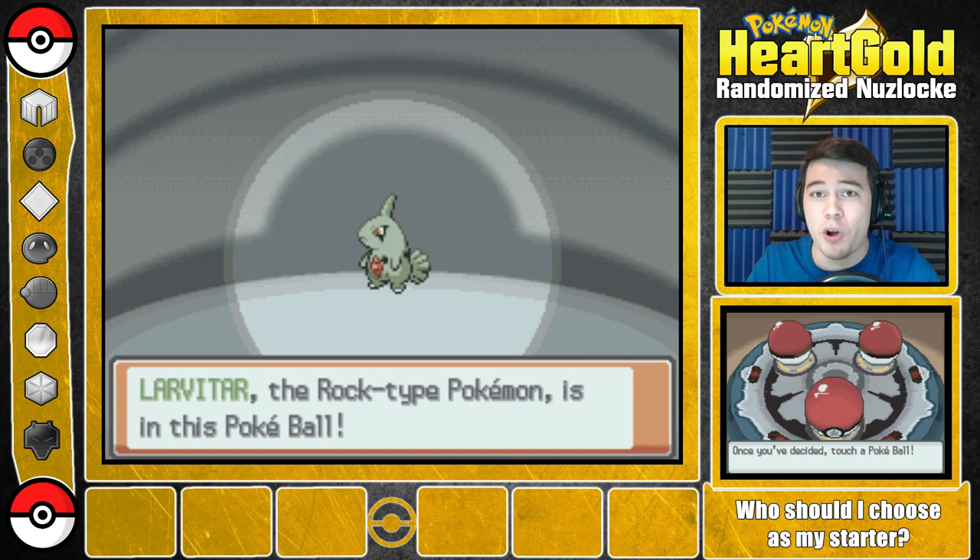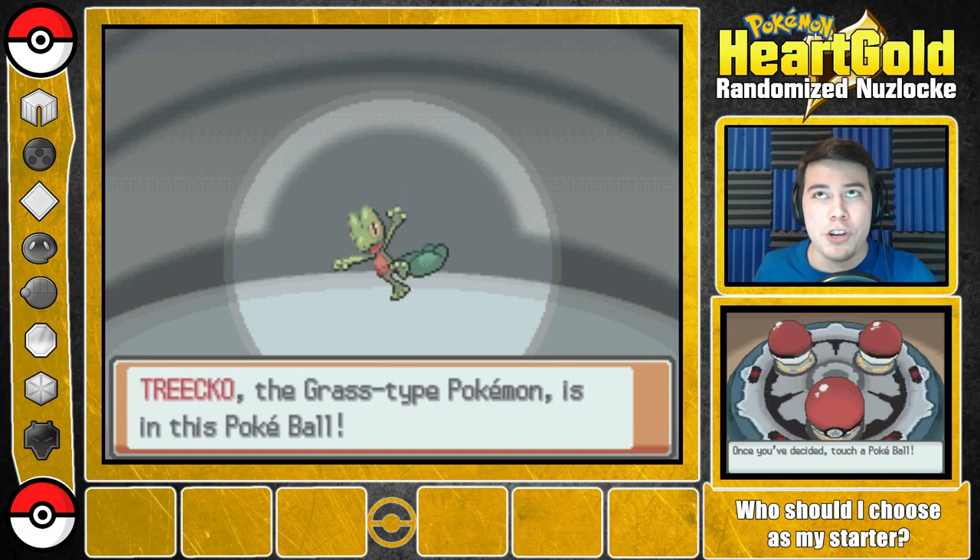There is a link to a straw poll in the description below. Click on it and vote whether you want me to start off with a Larvitar, a Nuzleaf, or a Totodile. Also in the comment section, you can vote and I'll take that into consideration if there's a tie. I'd also like you to give me ideas for nicknames — vote on the Pokemon and give me a nickname idea. That is going to be the end of this episode. I'm really excited to get into this game. Hopefully we're going to go all the way and beat the Nuzlocke. Thank you guys so much for watching — I will see you guys in the next episode.